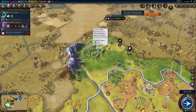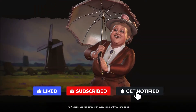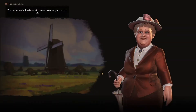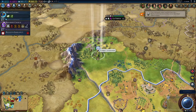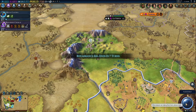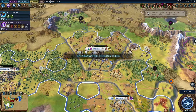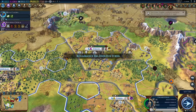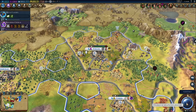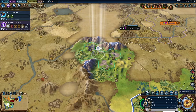Shoot those guys again — they're dead. We've got a couple turns to go clear out that barbarian encampment once and for all. So let's do that — there we go. We've killed so many barbarians. That's an extra three era score — that's nice.